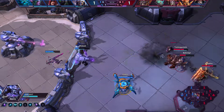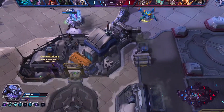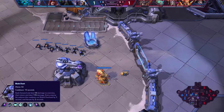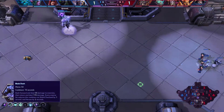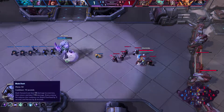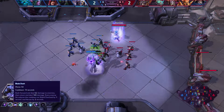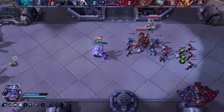Our abilities are pretty simple, pretty straightforward. We are a StarCraft hero, after all, so there's not a whole lot to us. Our Q is called Blade Dash. It is going to dash us forward, dealing damage on the outgoing and the return. Once we hit the apex of the dash, we're going to fire backwards. Every enemy hit reduces the cooldown on our Shield Overload by 1 second, and heroes are going to reduce the cooldown by 2 seconds.